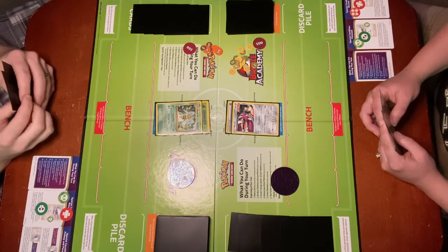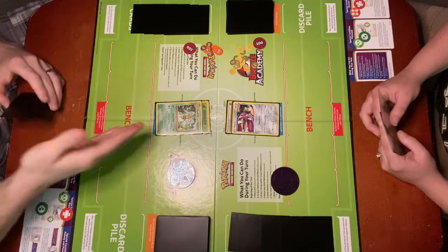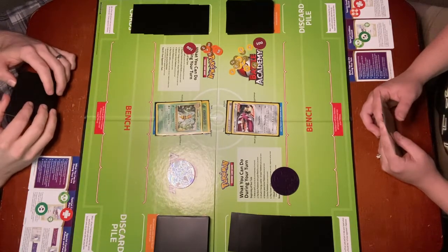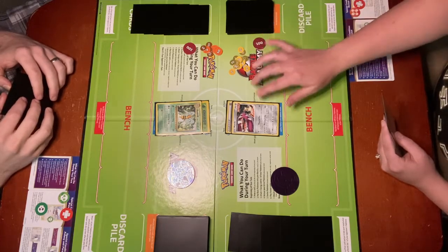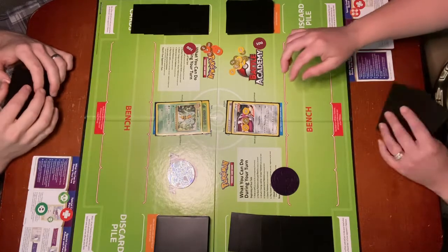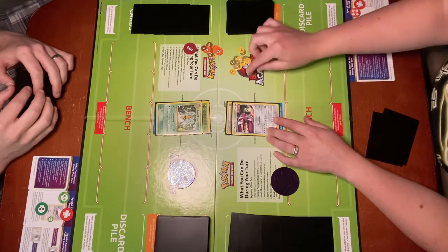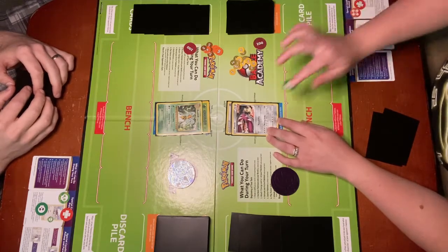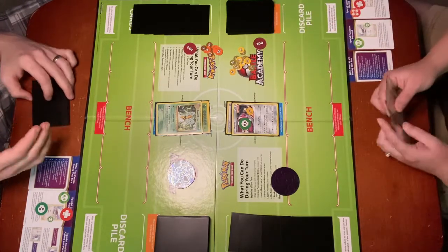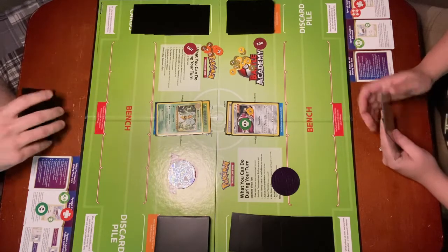In this video, we're going to demonstrate the effects of a couple of special conditions. I'm going to go ahead and attack with my Beedrill using Poison Stain. It does 30 base damage and your opponent's active Pokémon is now Poisoned. Now Mawile is actually resistant to Grass, so it doesn't take any damage from the Poison Stain, but it is Poisoned. So my attack will move us into the Between Turns phase and Mawile takes 10 damage due to Poison. Now Katie's turn will start.